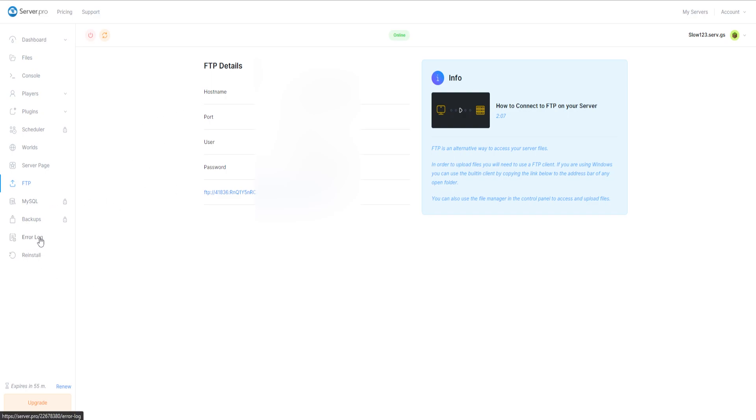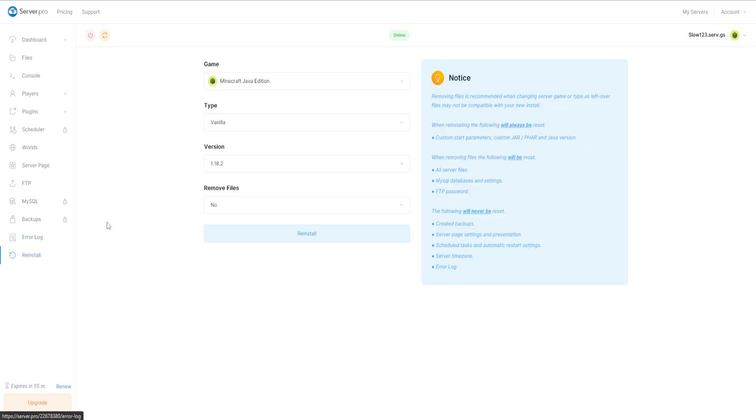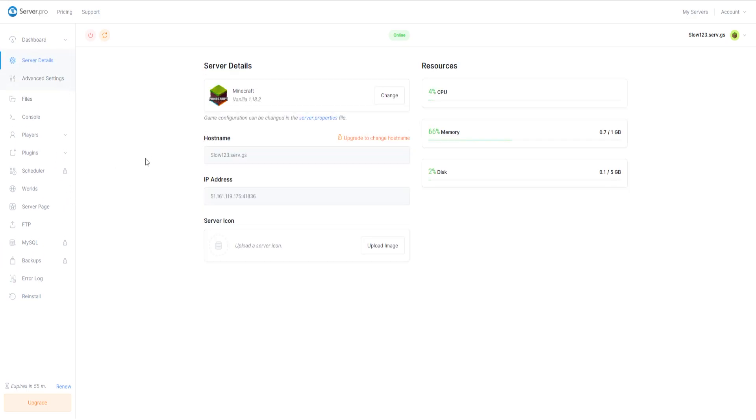Down here we've got the Error Log — if you get any errors on your server they should appear here. And down here we have Reinstall, so you can actually reinstall your Minecraft server. For example, if you didn't want Vanilla you could change it over to Spigot. I don't want to do that, so I'm going to go back up to the dashboard.